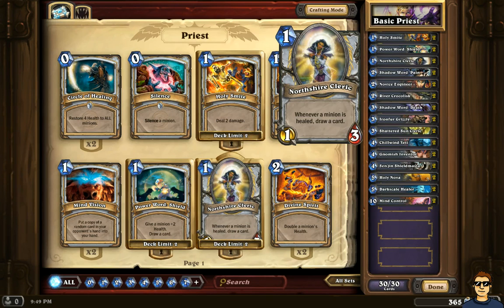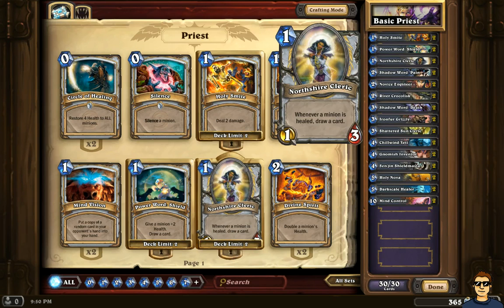This is another very popular card with the Priest — it's the Northshire Cleric. Whenever a minion is healed, I can draw a card. And of course that works perfectly with the Priest, because some of the creatures I'm going to be using in this deck have good health. I'm going to be able to use my Hero Power on them quite often to keep them alive. If I have a Northshire Cleric, I should be able to draw more cards and get through my deck as fast as possible.